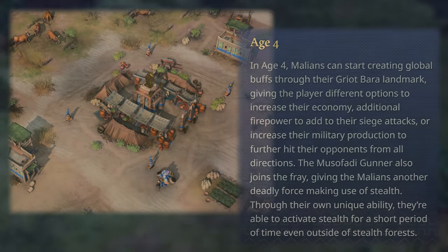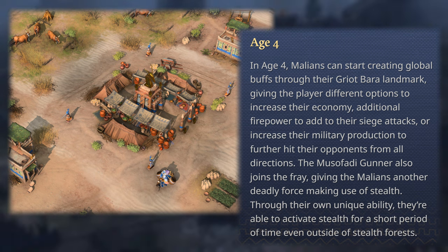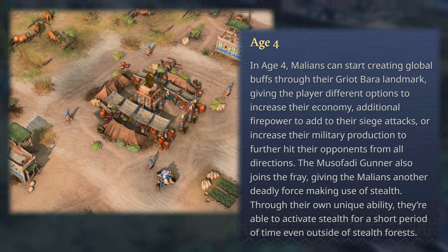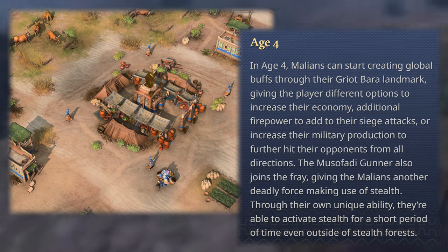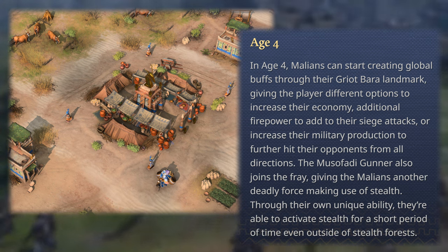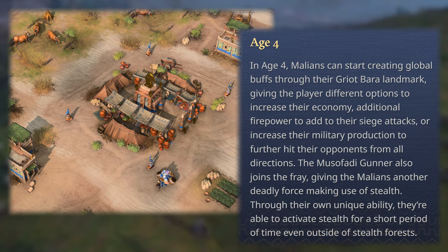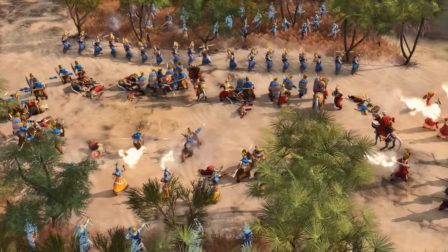In the Imperial Age, the Malians can create global buffs through their Griot Bara landmark, giving options to increase their economy, add firepower to siege attacks, or increase military production to hit opponents from all directions. The Malians' late-game options seem more diverse than the average civilization we've seen so far. The Musafari Gunner also joins the roster in this age, giving the Malians another deadly force making use of stealth — able to activate stealth for a short period even outside of stealth forests.